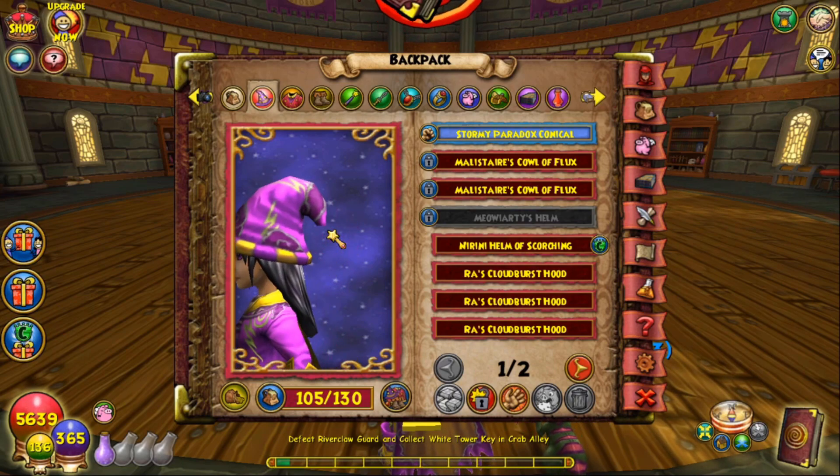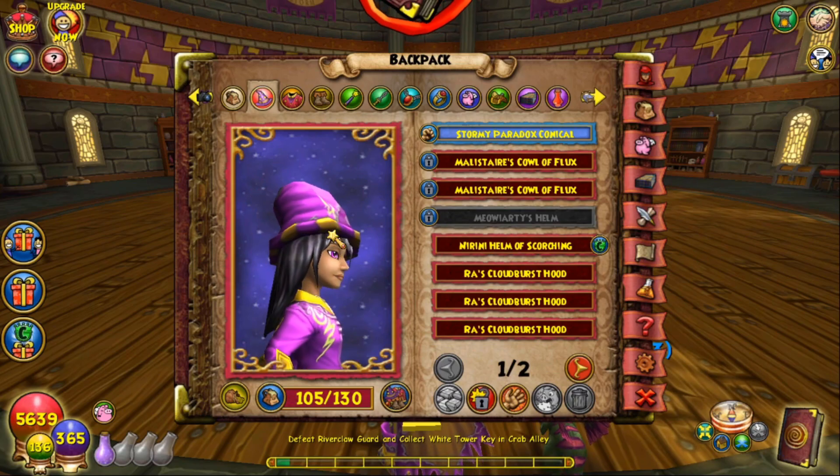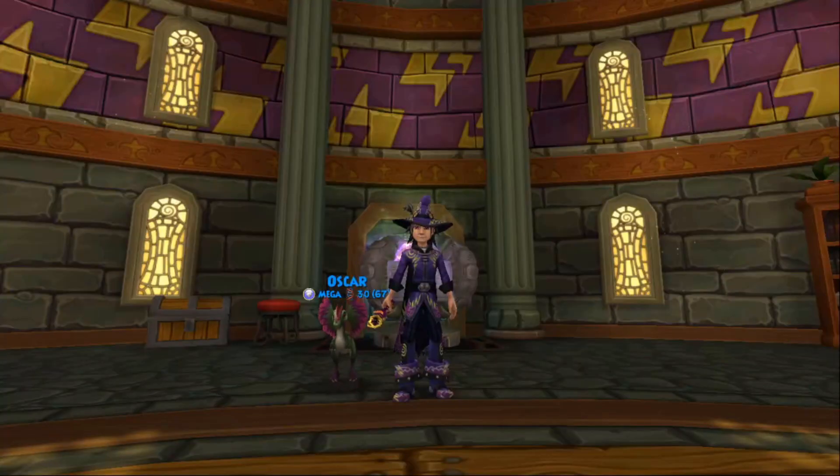The Squamish Cowl of the City is a popular hat choice for Storm, but unfortunately it can only be dropped in Mirror Lake, so it's worth considering that when choosing your farming options. I believe both Tessie Snake Tail and the Lake Guardians drop this hat. That covers all the hats, so let's get straight into the robes.